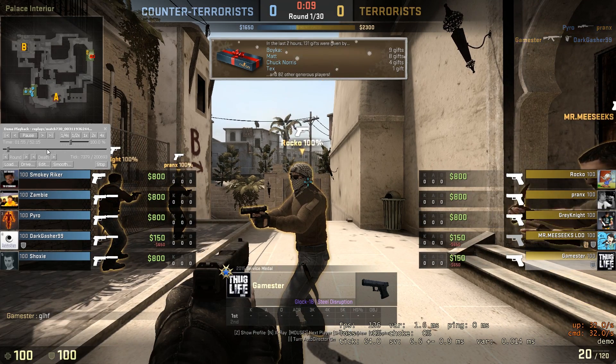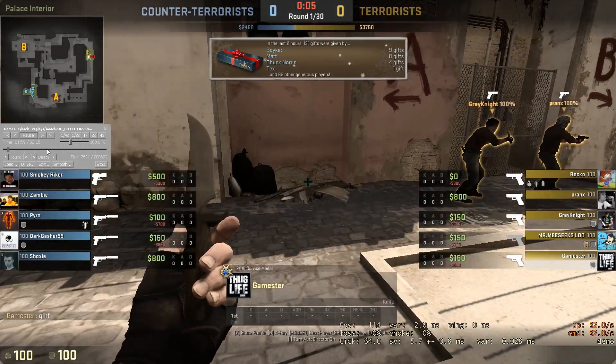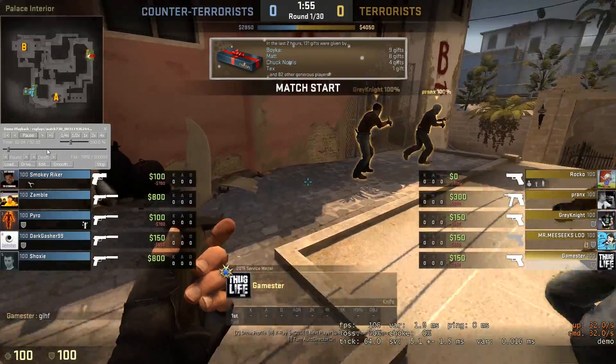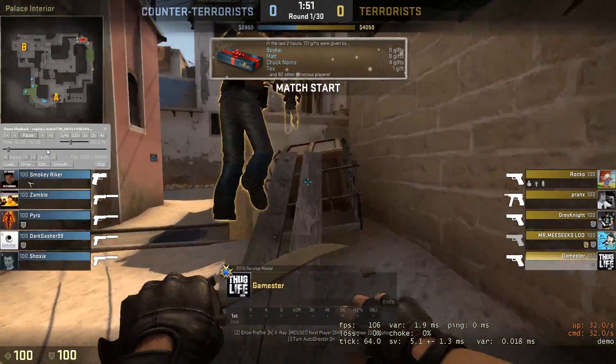Alright, going with the standard armor buy, chest armor here. The benefit of having two sides is that you can all go to one side together and overwhelm your CT opponents. So it looks like you guys are going to go with the standard B rush.